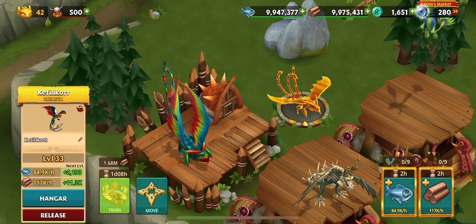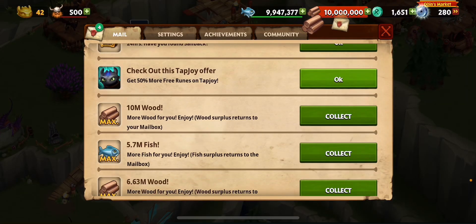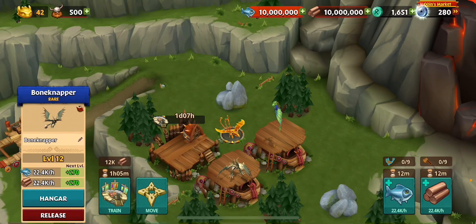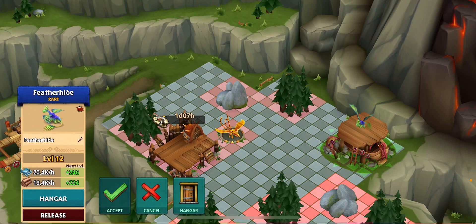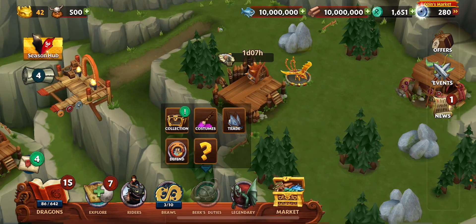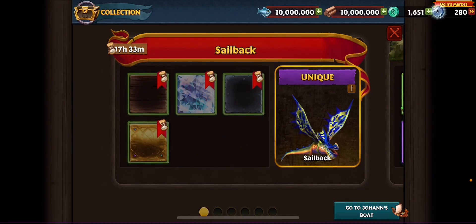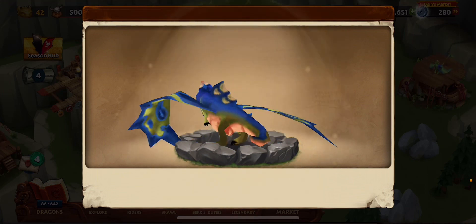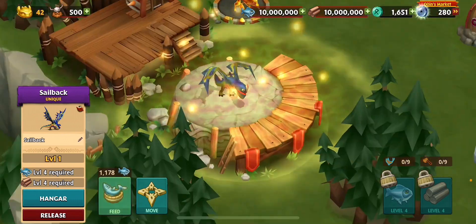We are going to continue training. So yeah, we got Featherhide now. If we come in here, sail back — we were able to get all the resources as you guys can see. Our gems kind of skipped down because we had to get the four bags. Let's go in there, we got faster.